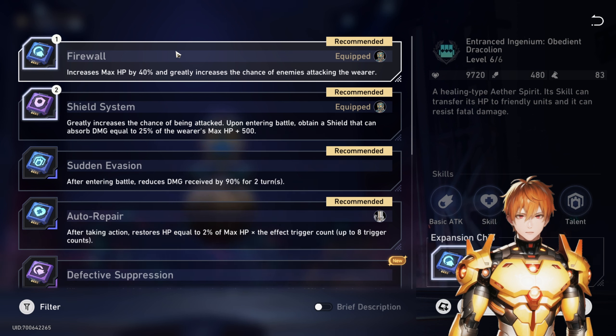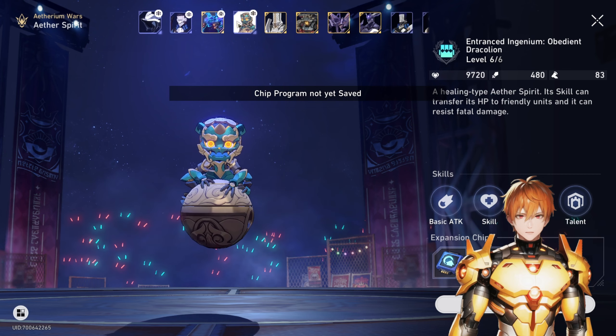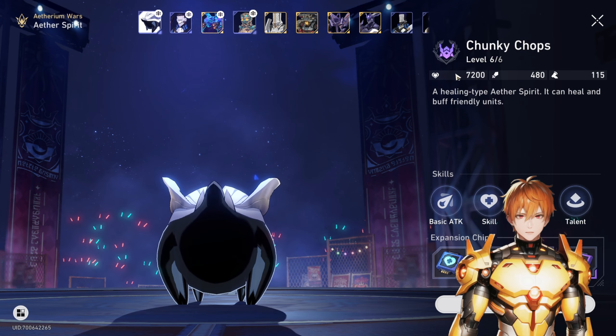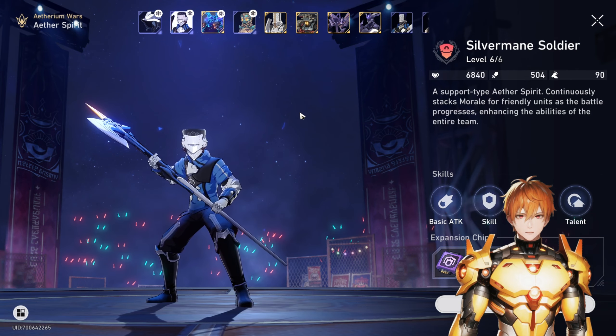The Draculion is your primary tank, the Trotter is the second tank, and then you go with the Shield System chip, which further increases the chance of getting attacked and provides more HP absorption — you get a shield based on your HP. This combination is highly recommended. The Trotter also has very high HP thanks to these chips, which ties into the next option we'll discuss.